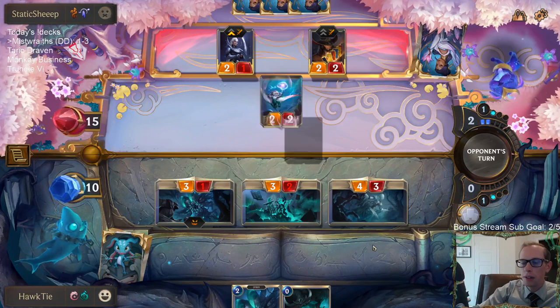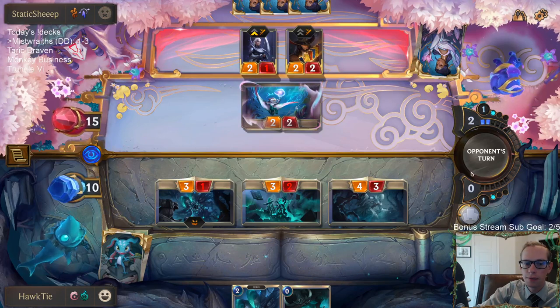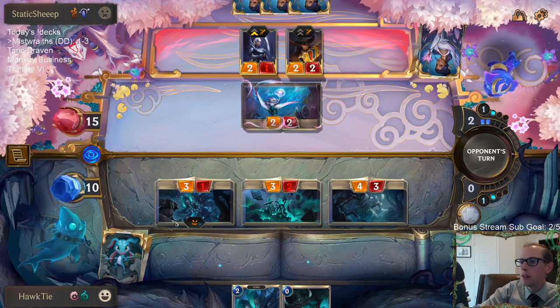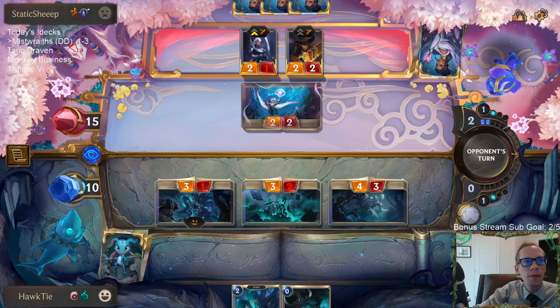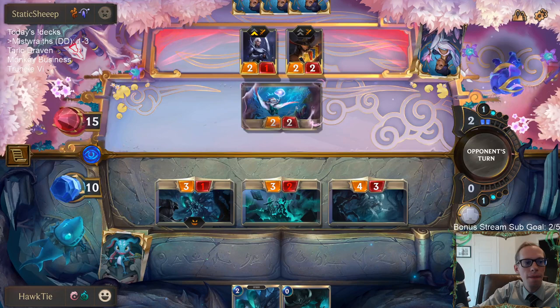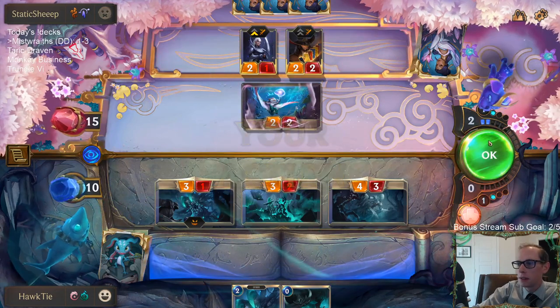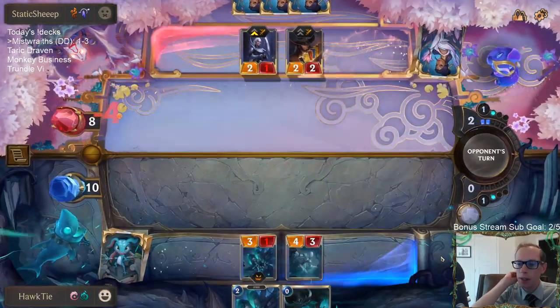How do lots of variants keep going our opponent's way in these games? We wouldn't level Nocturne if you played Nocturne in this deck — you just wouldn't level him up.